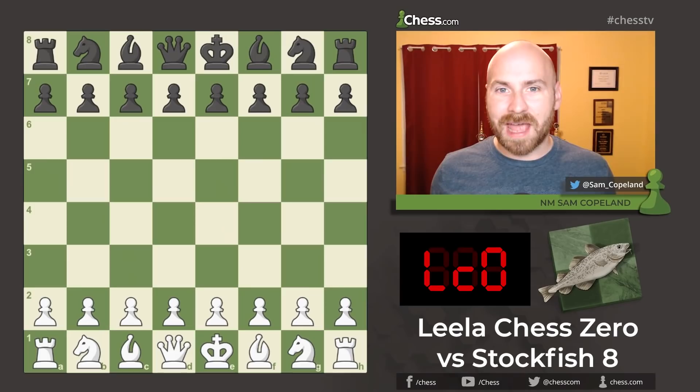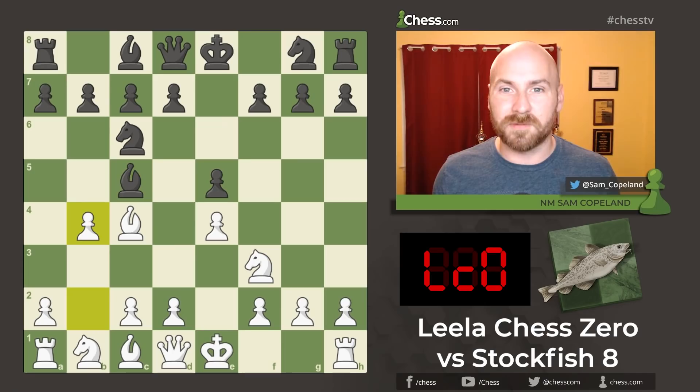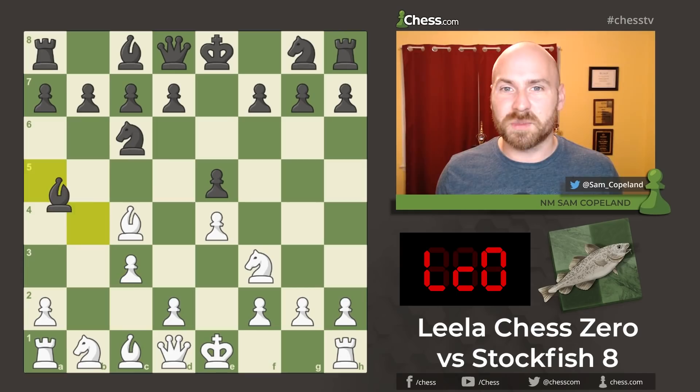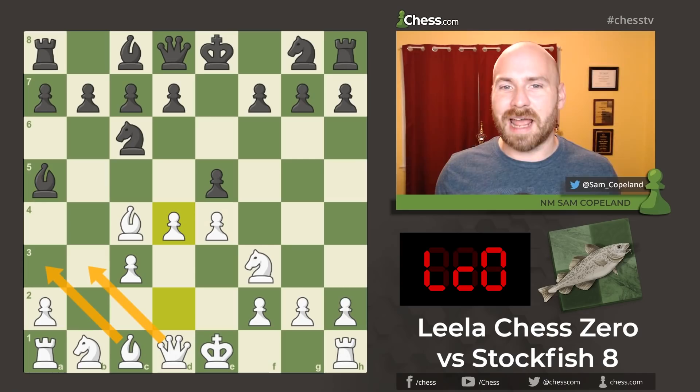This game opens with the Evans Gambit: e4, e5, knight f3, knight c6, bishop c4, bishop c5, and now the famous pawn to b4. The idea of the Evans Gambit is that after bishop takes b4, c3, bishop a5, and d4, white has built a very nice pawn center, while also attacking the bishop on a5, with good development and access to more open lines.